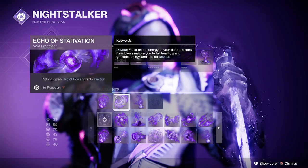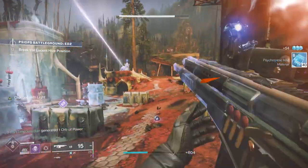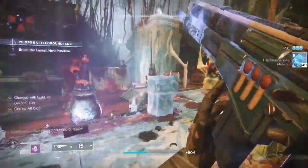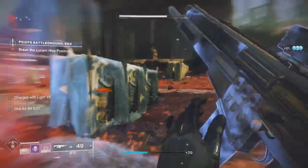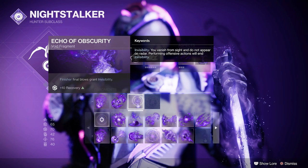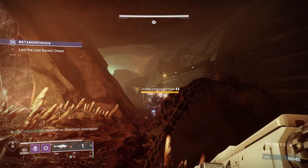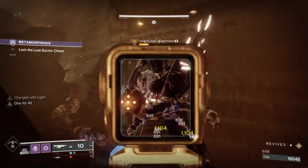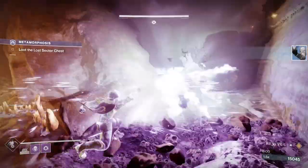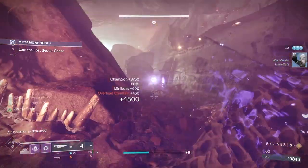Echo of Starvation: Orbs grant Devour. We will be generating a lot of orbs in this build, and once you start proccing this, as long as you're killing adds, you're going to get devour for pretty much almost the entire encounter — as long as there are smaller adds you can kill fairly quickly. Finally, I'm going to use Echo of Obscurity — finishers grant you invisible. I hadn't used this as much before, but because in this build we're going to be using finishers quite a bit, especially on champions, this is going to allow you, after you do the finisher, to become invisible again for a fairly long duration so you can get back into cover.